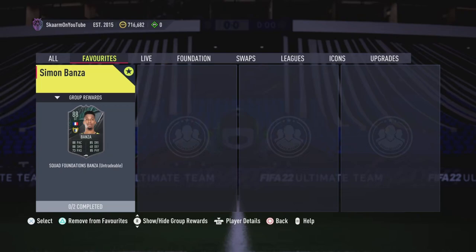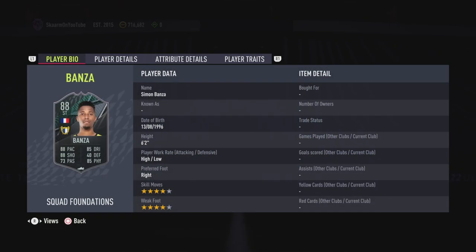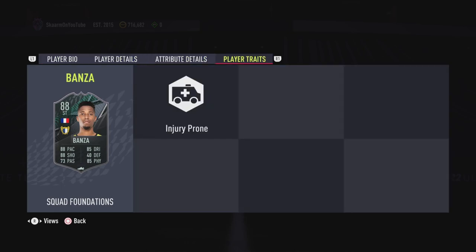What is up guys, it is Skarm, and for today's video I'm going to be completing the Squad Foundations SBC for Simon Abanza. This is a striker card from France, from the Liga NOS, and he is six foot two, high/low work rates, right footed, four star four star — so far looking decent.